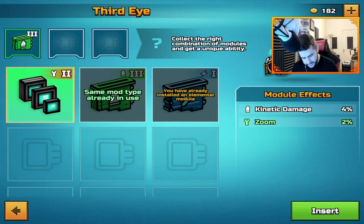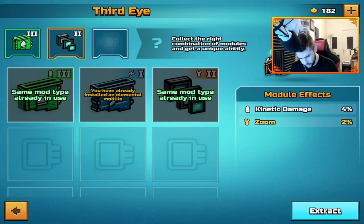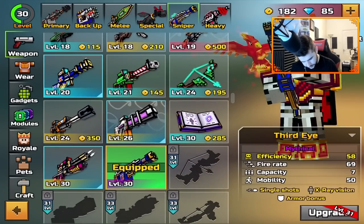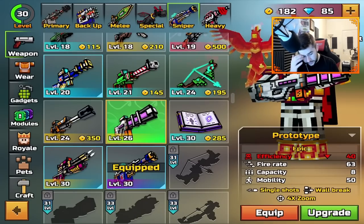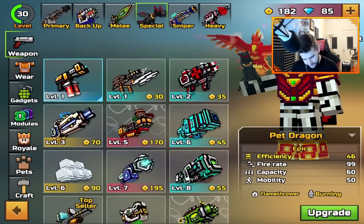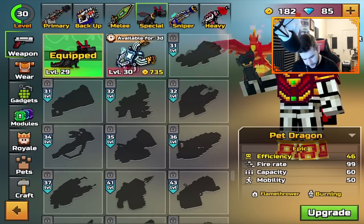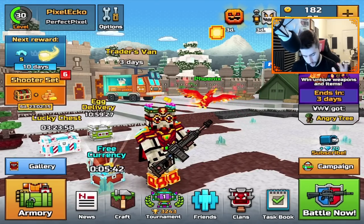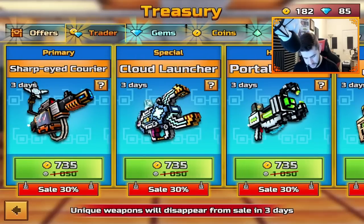So we need to go kinetic and zoom — that's all I can have on these, just two mods. I probably need a better special as well. A lot of people said the reflector or the laser bouncer, but I don't get that until level 31. I'm close to level 31 — I'm halfway there, so that's not too bad at all.